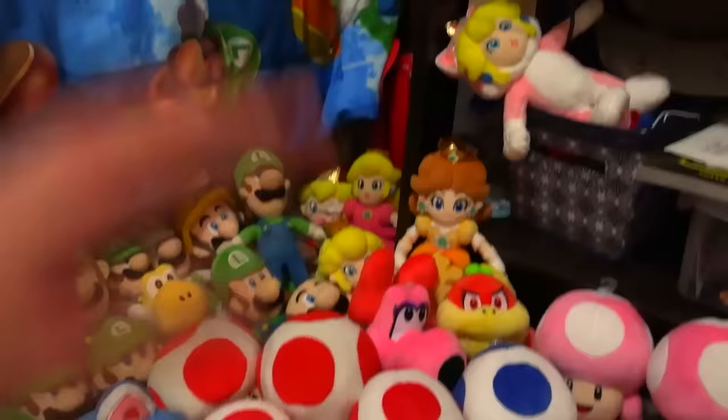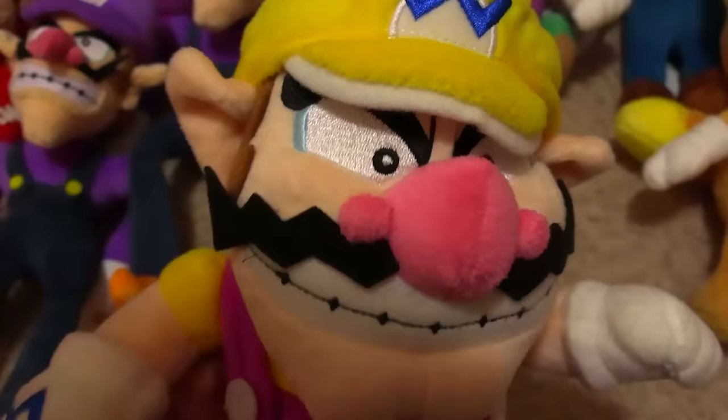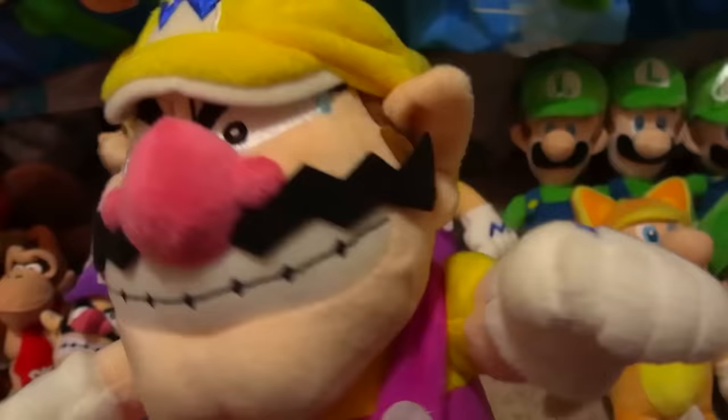Let's move on to the Warios and Waluigis. This is my original Wario — I believe I bought him at Walgreens, which is a very odd place to get plushies, but you gotta do what you gotta do. As you can see, he's got his hat wrapped around his head, just like my Mario. When I was younger, I ended up cutting the hat off my Mario and not knowing how to put it back on, so I cut out all the stuffing of his hat and wrapped it around his hair, and it made a stick. It looks a lot worse on Wario than it does on Mario, so I never really use this one.